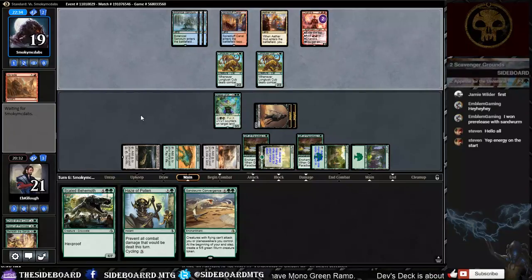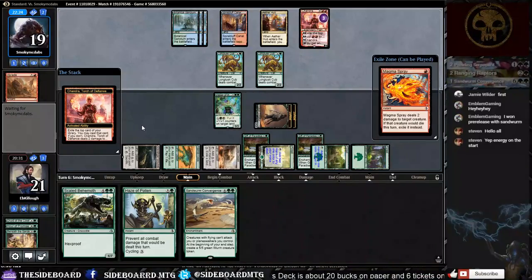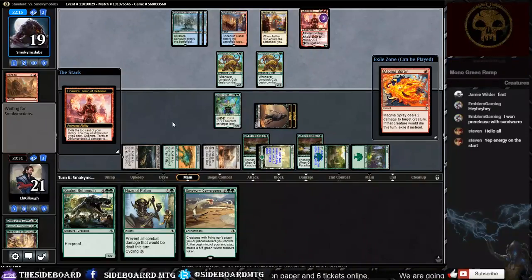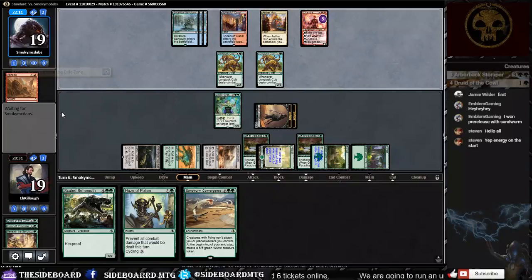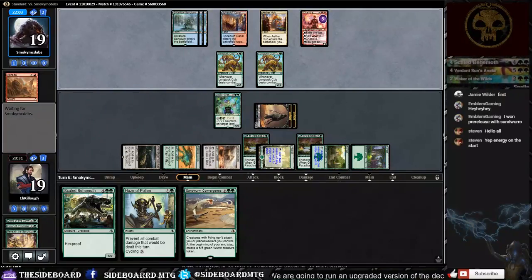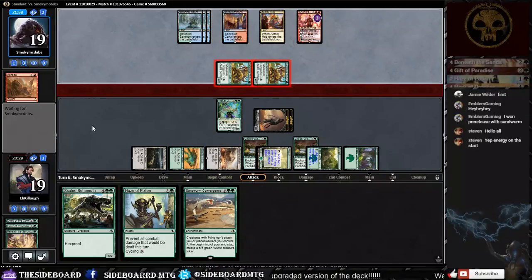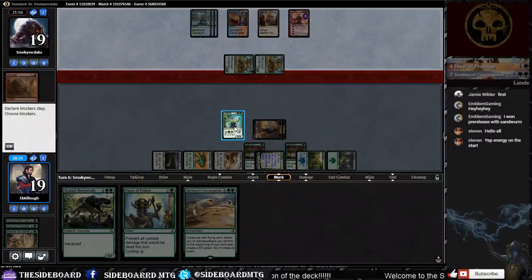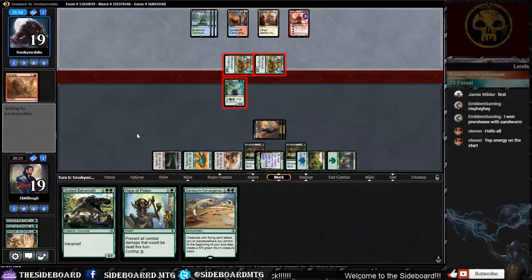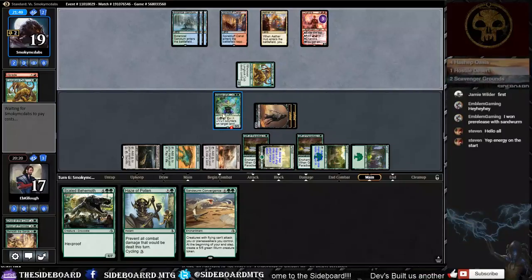He gets a Magma Spray off the top. I wonder if he redirects it at a zombie — he's basically paying one mana to deal two damage either to us or to a zombie. He just sends it at us. He attacks and Chandra is ticking up. The attack seems odd if he's not going to pump damage into it.